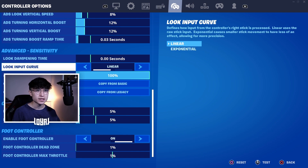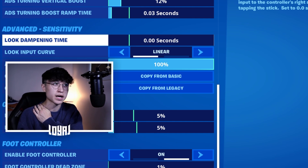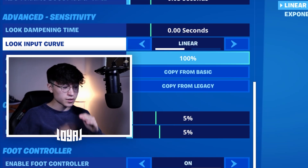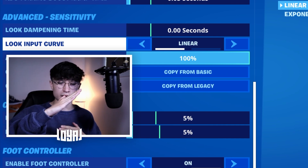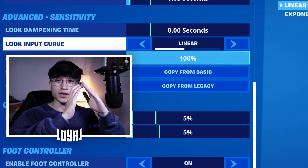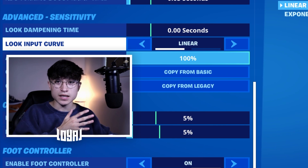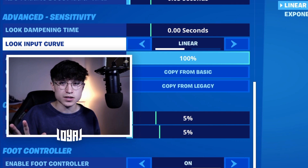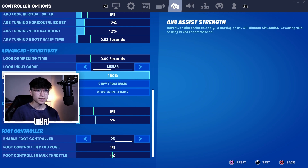For Advanced Sensitivity, I have Dampening Time at 0 — I've never experimented much with it and found 0 to be good. For Input Curve, if you have it on Exponential, set it to Linear. A linear curve is exactly straight, meaning your speed is consistent. An exponential curve is curved, meaning your speed when moving the joystick is not going to be the same every time. Set it to Linear — it's so much easier to control and feels more natural. And obviously you want Aim Assist Strength on 100%.